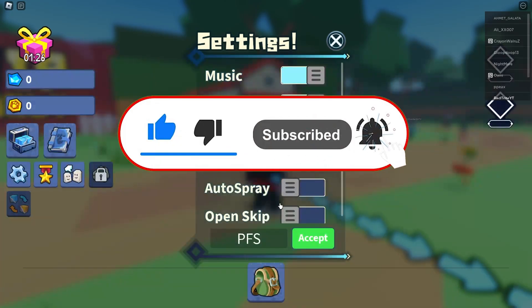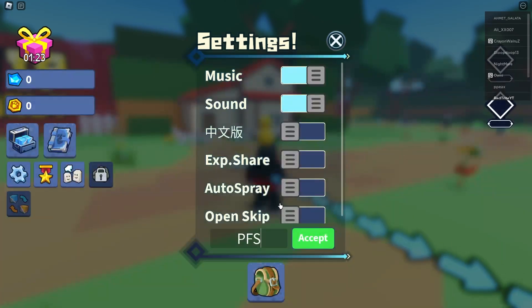So the first code is a beta code. Let's check it out — BFC — and we just got 2,000 gems and 10,000 coins, which is not bad for beginners just like me!